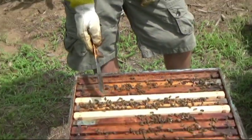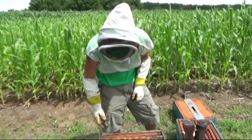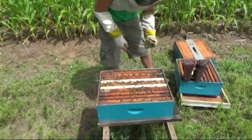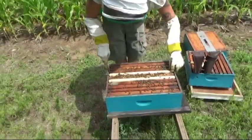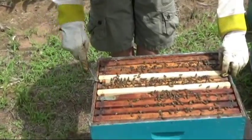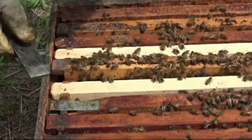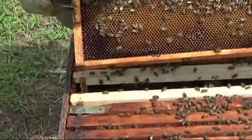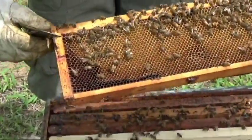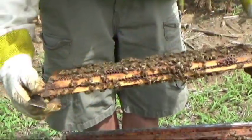We're going to show you the checkerboarding, but we just saw a big ball on top here. I looked and there was a virgin queen that hatched, so I'm going to try to get her out and put her into the queen cage because they're all going to try to kill her — there's already a working queen in here. So we'll look for the ball to see if she's not dead yet.